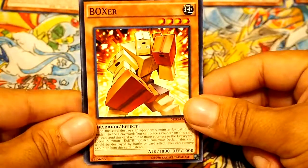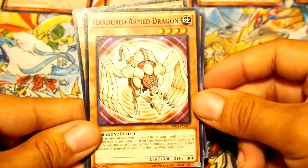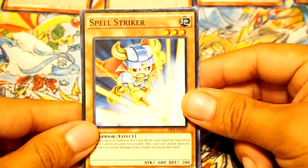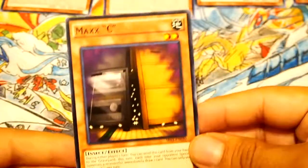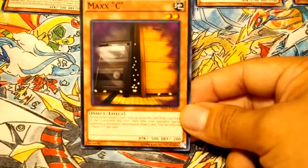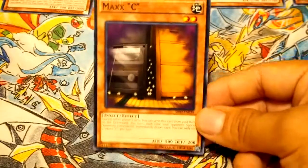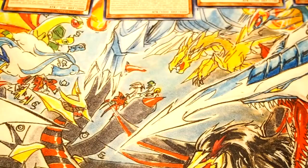A Boxer, a Harden Arm Dragon, a Spell Striker, and lastly a Maxx C — and this is the card that I was looking for. It's a kind of pricey card and the reason why I even bought this was literally just to get a copy of this. The other reason is that these are all machine monsters and with Orcust running around, it needs support.